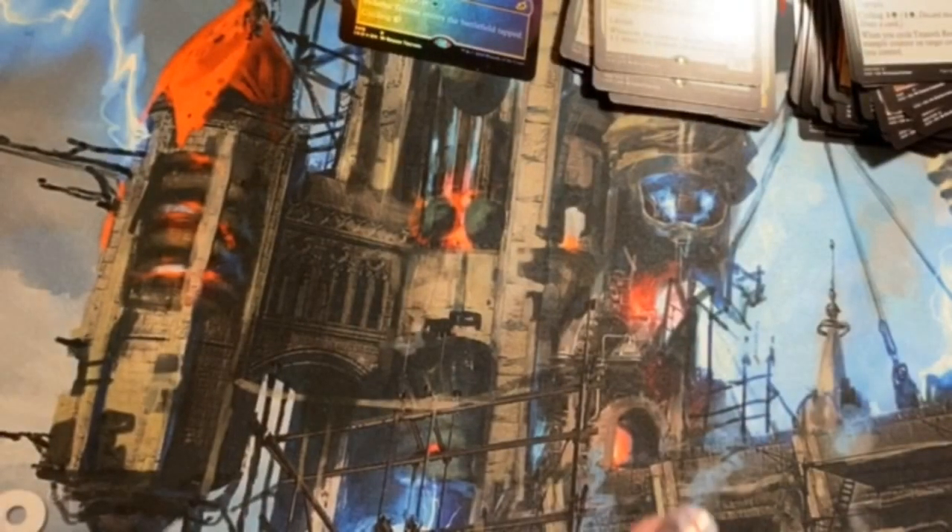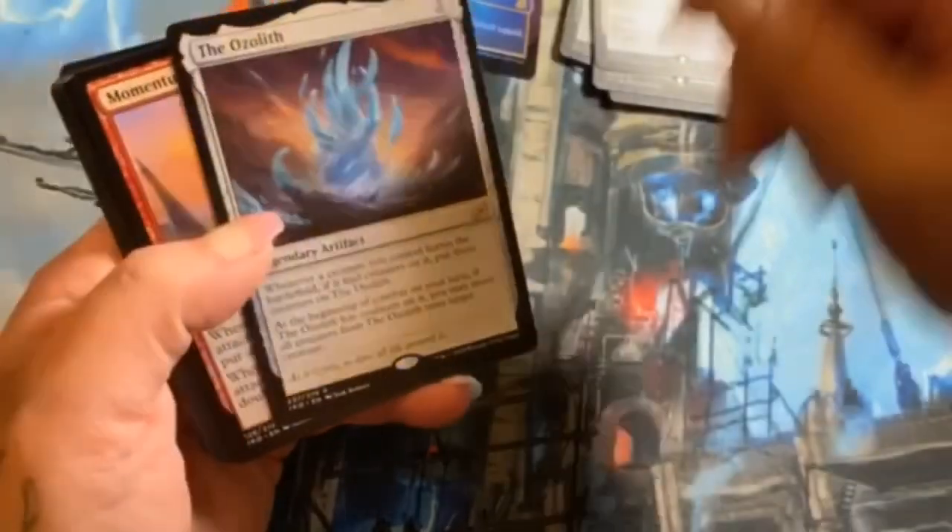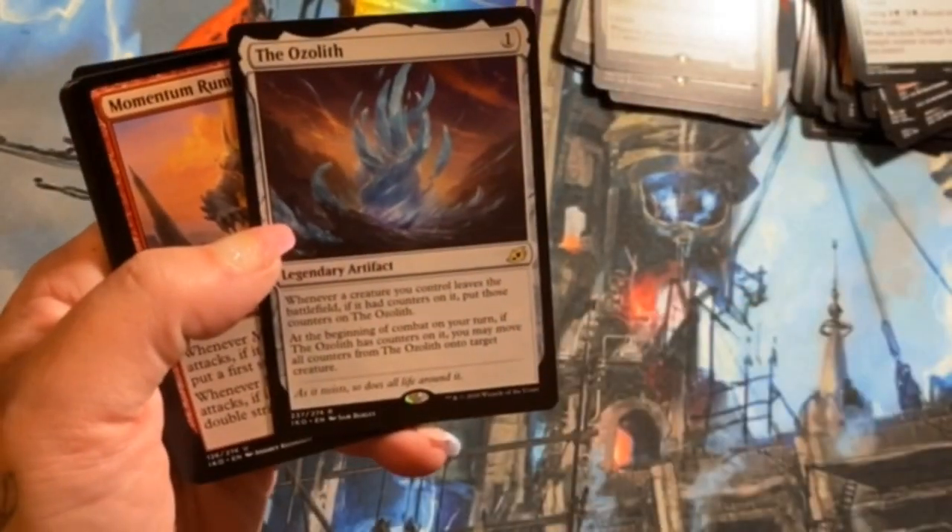Cubwarden looks pretty gnarly. Titanoth Rex, Avian Oddity, and Grim Flayer are our uncommons — no alternate arts in there. I gotta speed this up. All right, next pack — interesting that these come in the packs too, I thought that was neat that they did that. The Ozolith — very neat.